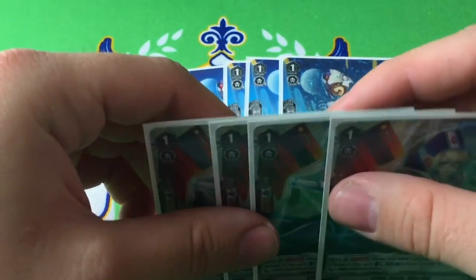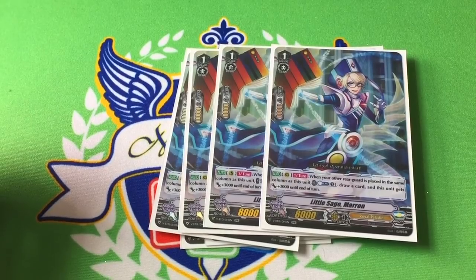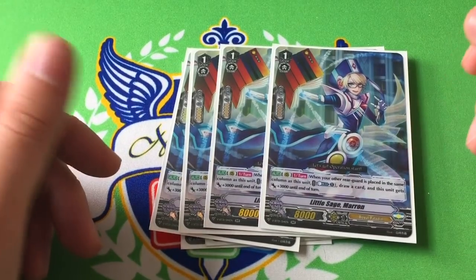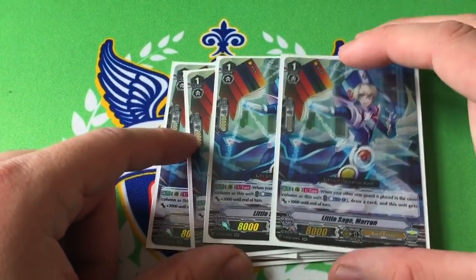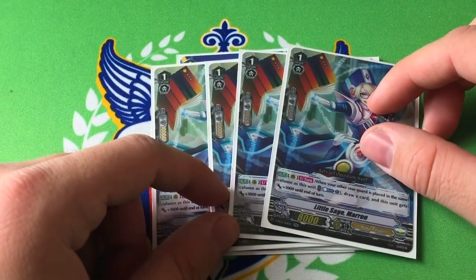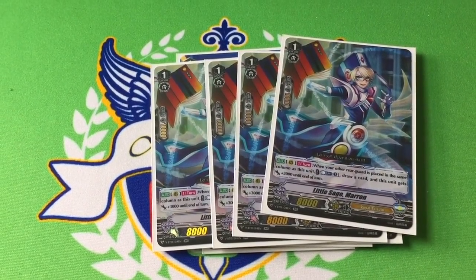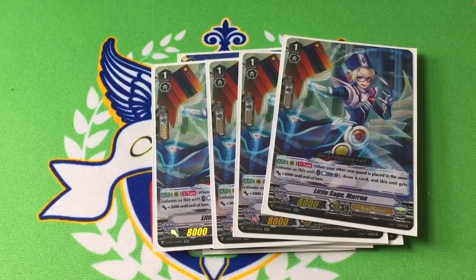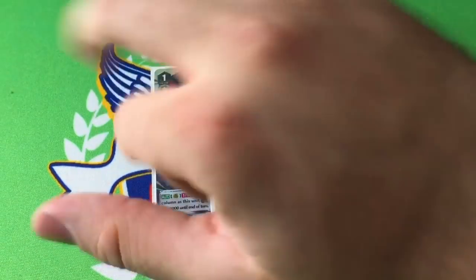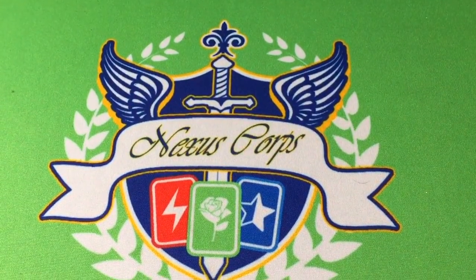You also run four copies of Little Sage Marin, which are almost the same thing. When something's placed in the same column as Marin, you counterblast and draw a card, and Marin gets 3k until end of turn. They're basically the same card, but Marin encourages you to recover resources — for example, if you're playing against Nova Grappler and they keep picking off your rears, Marin helps you recoup, whereas Allen has a one-time use. At the same time, Allen doesn't need to call to the same column, so I like to call Allen behind Vanguard and then call whatever I need up front. They're both very flexible and both pretty good.